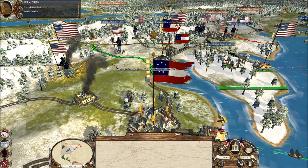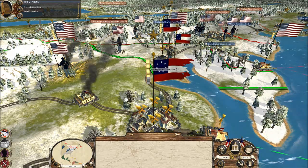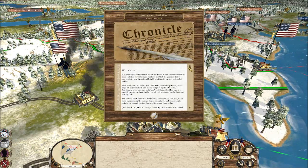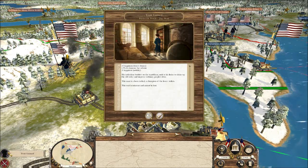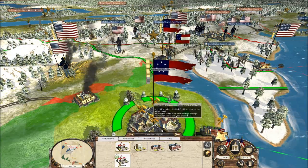Hello everyone, I'm Cyril Belize and welcome back to another episode of Empire: Total War where I'm using the American Civil War mod. We've had a great victory and now we're on another turn here. Rifled muskets — fantastic! Hopefully we'll be able to have some better troops soon to help us fight these battles, as it's getting increasingly more dangerous and difficult.